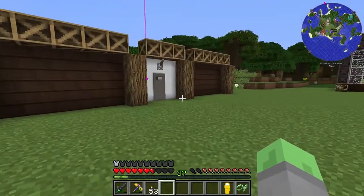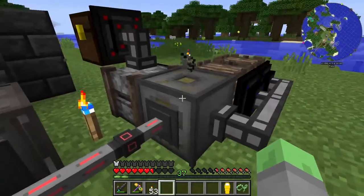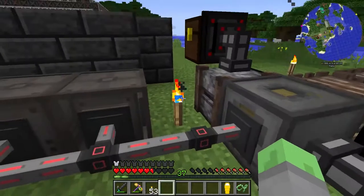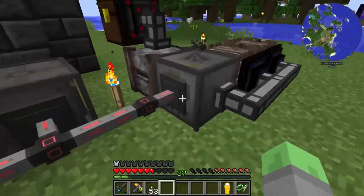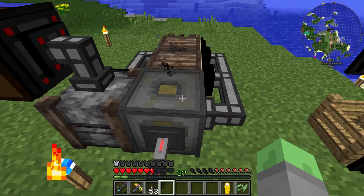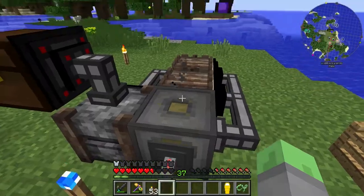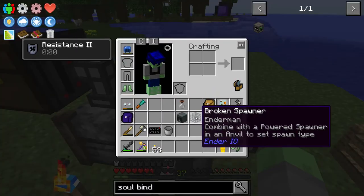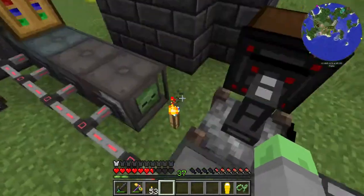Now we have a broken spawner and a powered spawner, and our broken spawner is now an Enderman broken spawner. I've been using the Torturino right here to generate power, because most of what we've been doing is waiting for this to generate power. To make it into an Enderman thing took a lot of power.